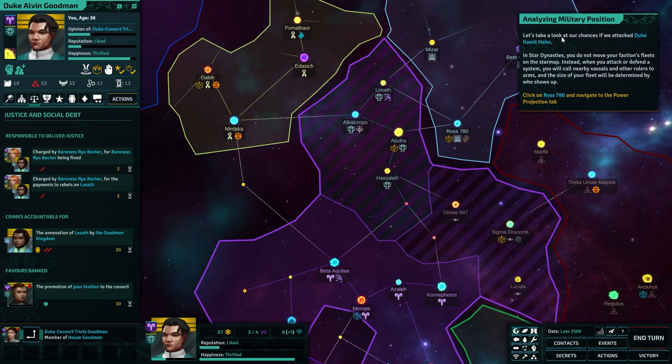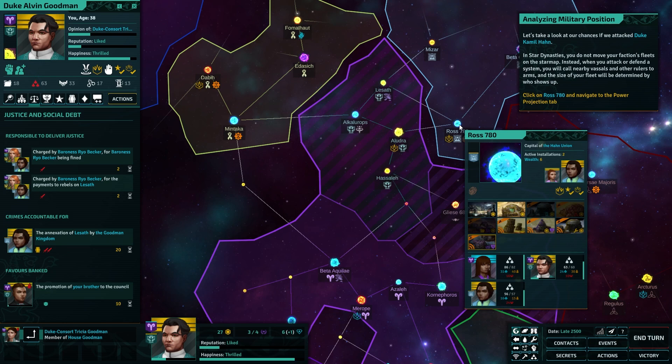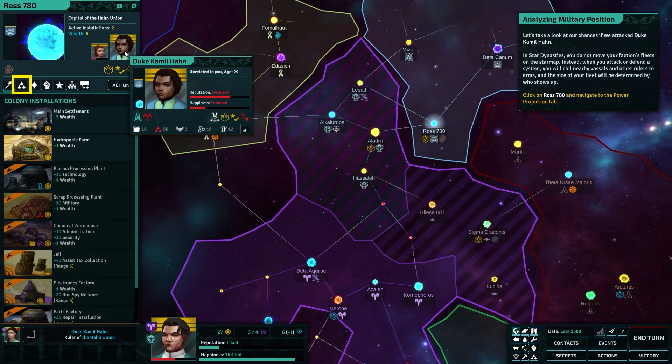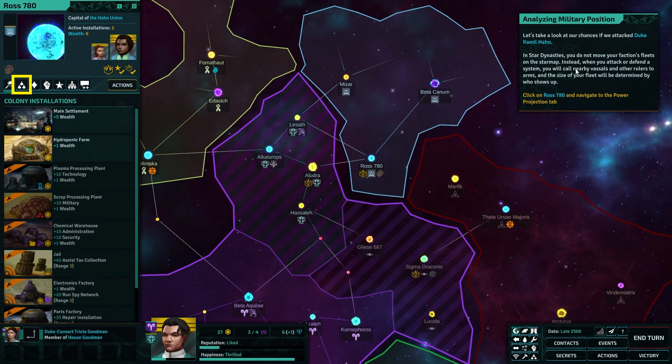Baroness Becker has charged you with avenging Duke Camille's crimes — requesting justice for being fined and payments to rebels on Lesath. You can directly avenge this crime by declaring war on the Duke.